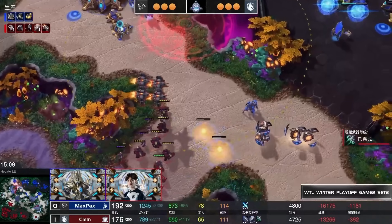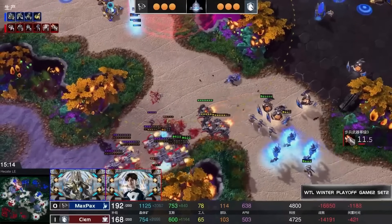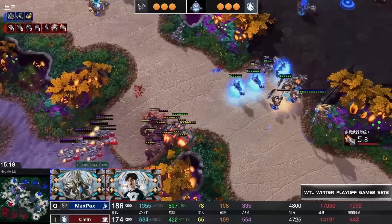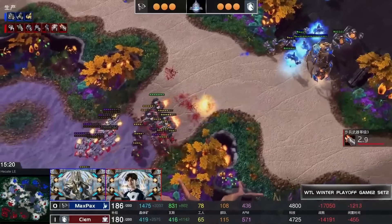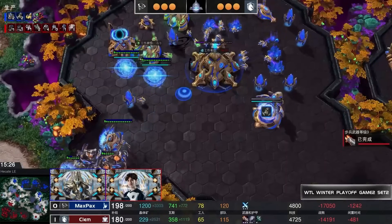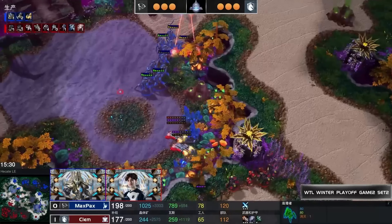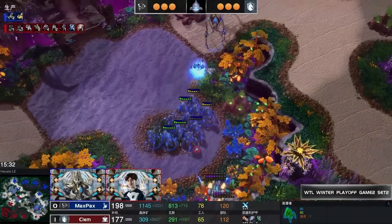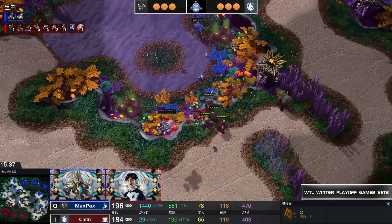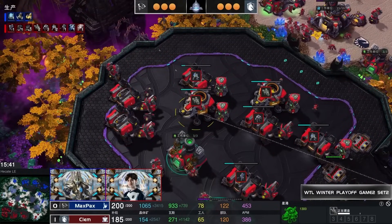Does continued aggression start to catch up to Clem? Maybe it is. Max Pax stays maxed out while Clem's supply has just dipped a little. He'll probably max out again, but it's a sign of things to come. Clem is having to rebuild while Max Pax sits comfortably — that typically means Max Pax will have more money available and more time to set up and build up a bank.